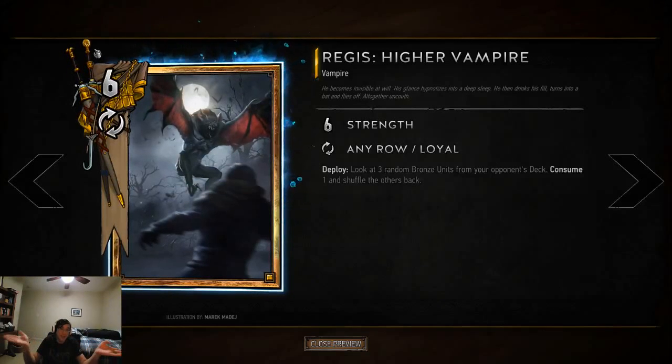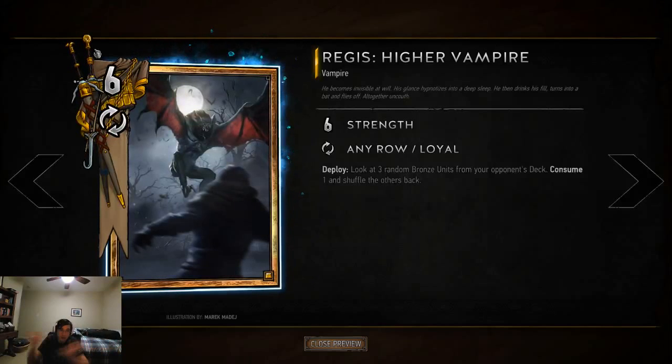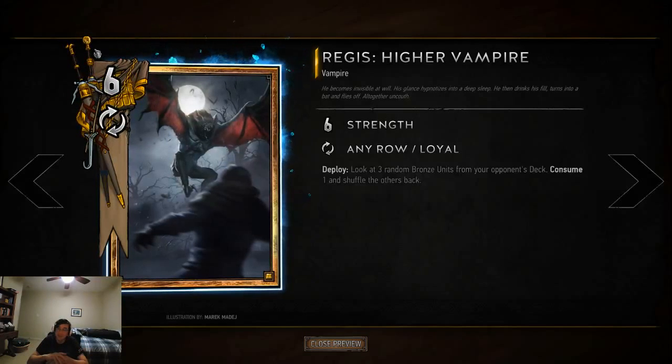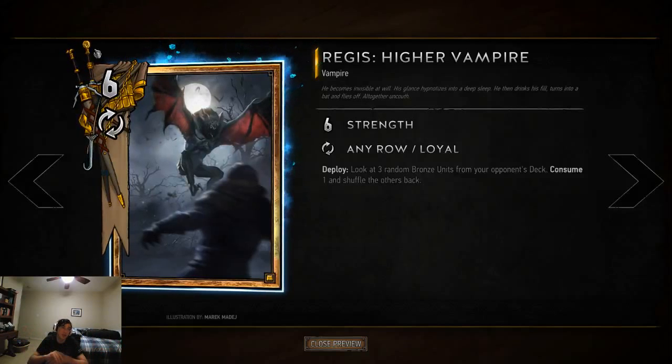So without further ado, I'm going to show you guys a game of me using this strategy. Play a lot of gold cards, then in the second round you either pass or deal with whatever they're doing quickly, and then in the third round you save your answer to the Dothbana Protectors until the very, very end — and then you win.